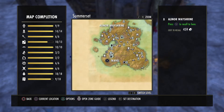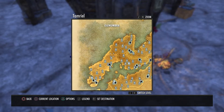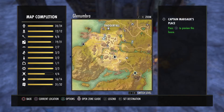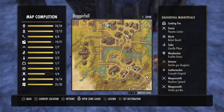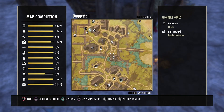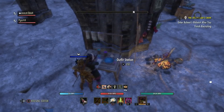If you're in a guild and one of the guild members has an outfit station, you can use that too. Let's go to Glenumbria — that's a starting location for the Daggerfall Covenant. Let's zoom in on Daggerfall; in there there will be a dye station.